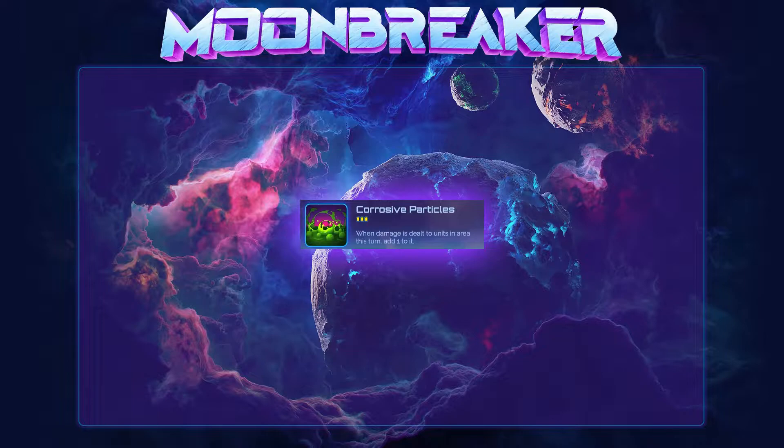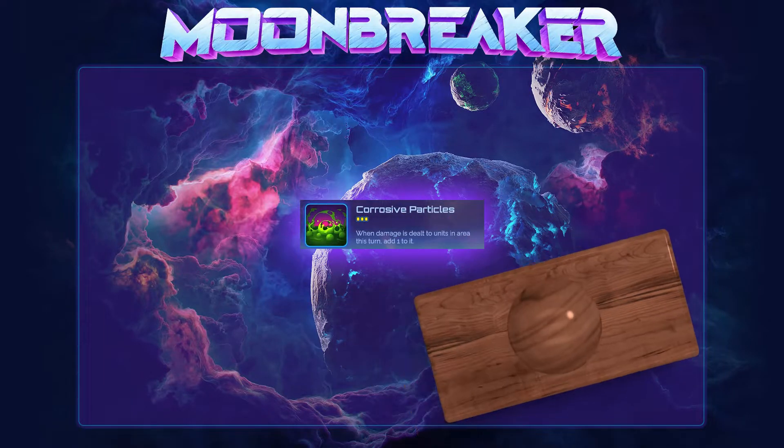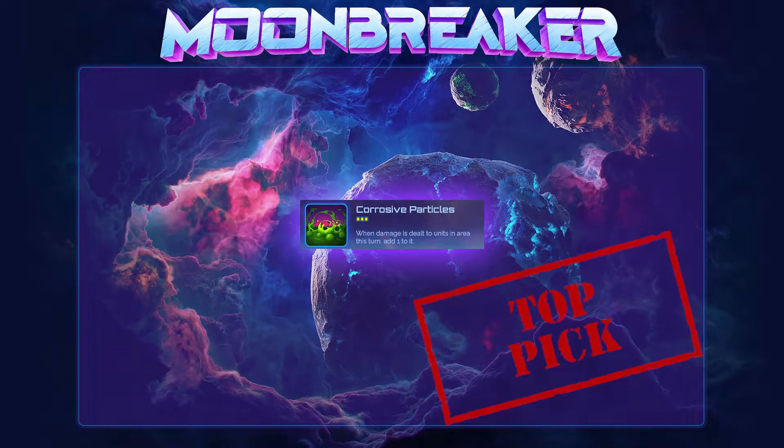Lastly, Corrosive Particles never becomes irrelevant at any phase of the match. Whether it's turn 3 or turn 30, Corrosive Particles can have a dramatic impact. All told, Corrosive Particles is easily another top pick assist for me.